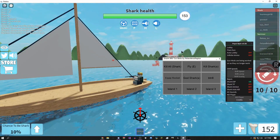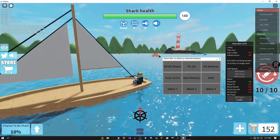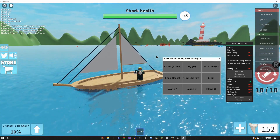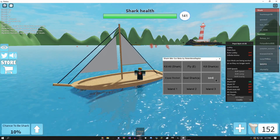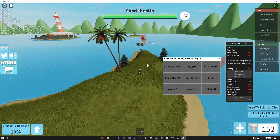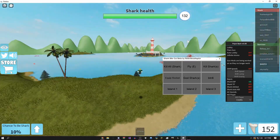This is pretty simple. As you can see, shark ESP is already enabled so I can see where all the sharks are. There are teleports that you can use to teleport to an island. Right now the sharks can't get me so I'm basically invincible. You can fly around, spectate stuff.